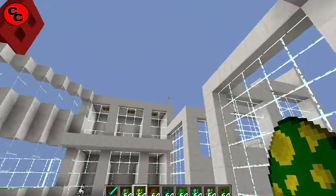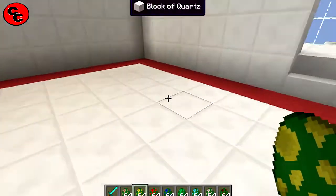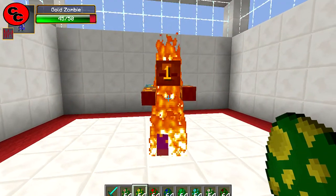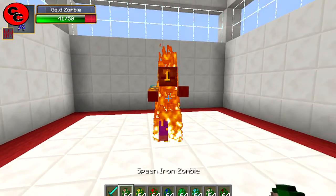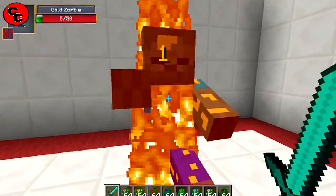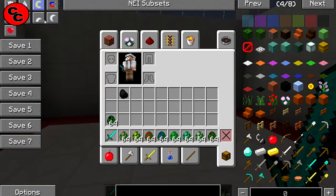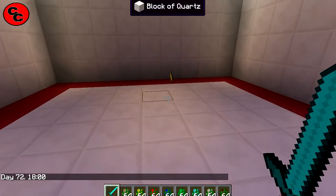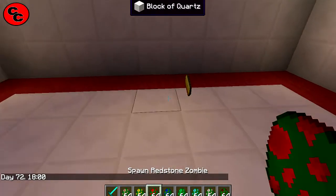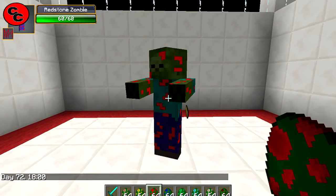Sometimes you might have a bit of a fight on your hands with a diamond zombie. I'll tell you what would be cool — building a mob spawner, that'd be the way to get the stuff if I were you. The gold zombie — he had 50 as well. Let's turn it to night time. He dropped a bit of gold there — lovely stuff.